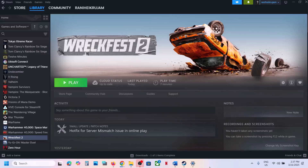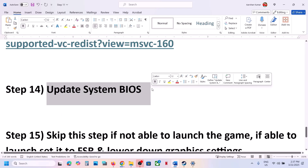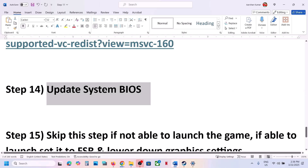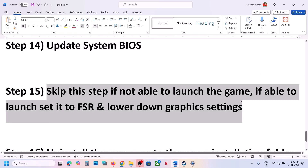The next step is to update the system BIOS. Go to your system manufacturer's website, select your model number, and update the BIOS. For laptops, make sure the charger is connected and the battery is above 10% before updating. Restart your computer and launch the game.